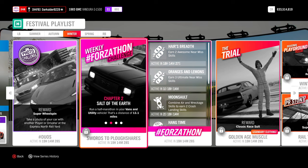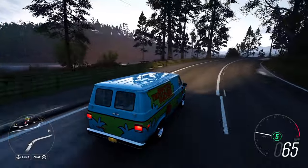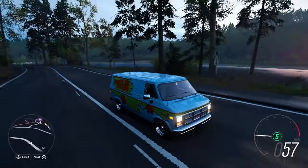For the second chapter, Salt of the Earth, drive your utility vehicle for 13.1 miles. That is about three lengths of the highway, but of course you can drive it anywhere, while enjoying the awesome winter views that are to come.